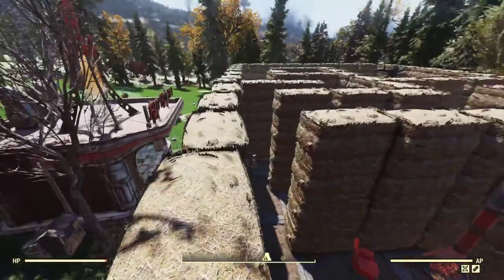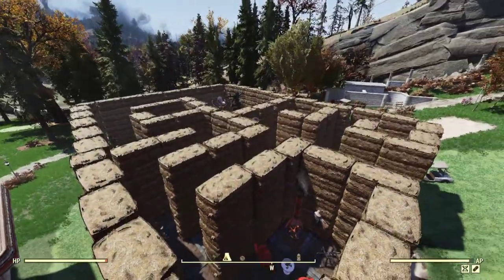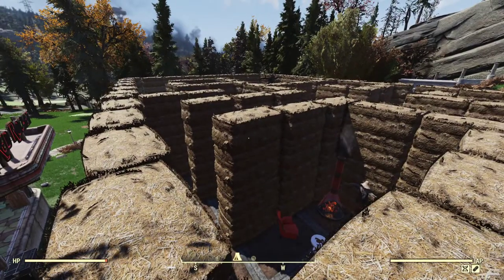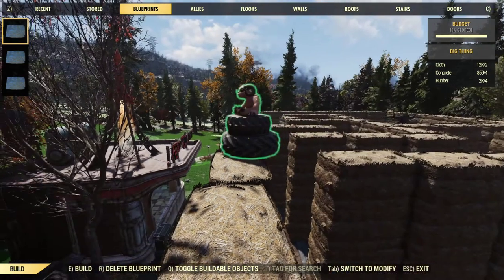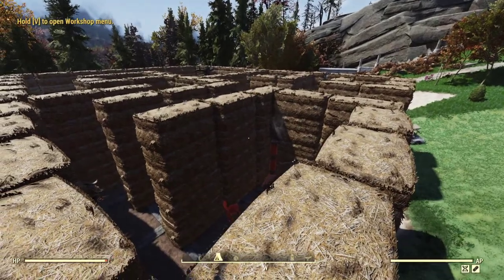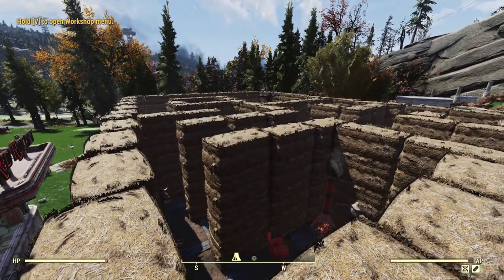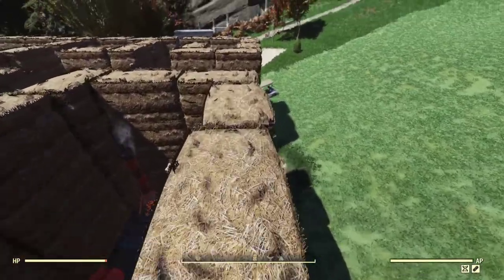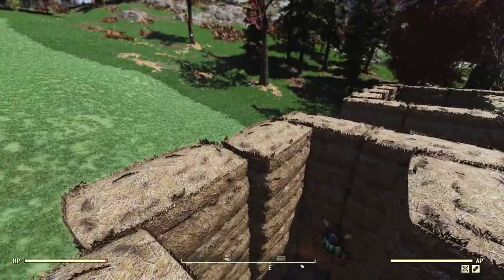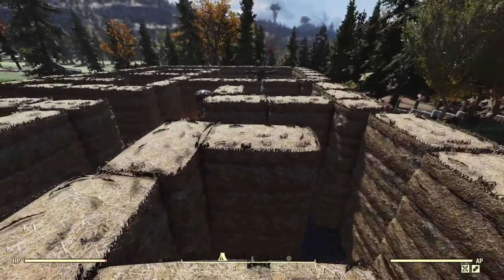We'll go up to the top so you guys can see how it turned out. I think it went pretty well; I like it. It was fun — again, it's not as cool as I wanted it to be, but we kind of ran out of budget and taking out that building and the vending machines really didn't add much to it. So we're gonna leave it here. Thank you guys for checking this out — let me know what you think of the hay maze in the comments, and I look forward to the next camp build. Y'all take care, enjoy the wasteland.